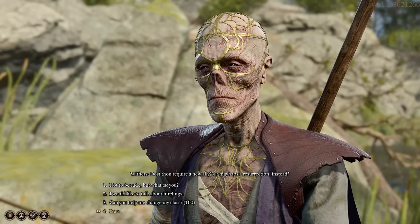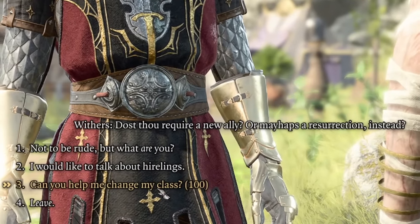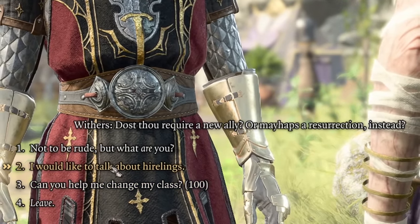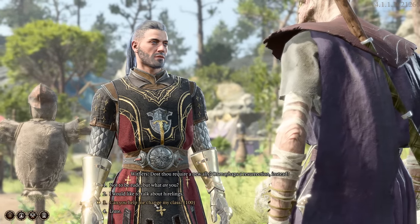We begin with an important and quick one: how to respec. I'm speaking with this character here named Withers, who's quite undead and old. Withers can not only respec you for 100 gold, but you can also get hirelings from him. Being able to respec for 100 gold is obviously a very important thing, especially in the early days, as it will let you experiment.